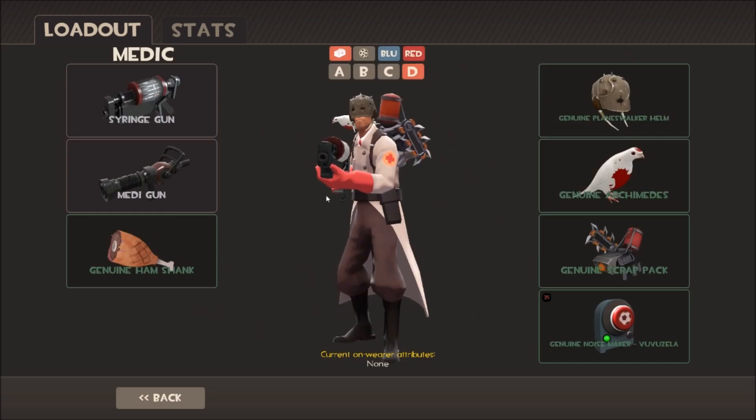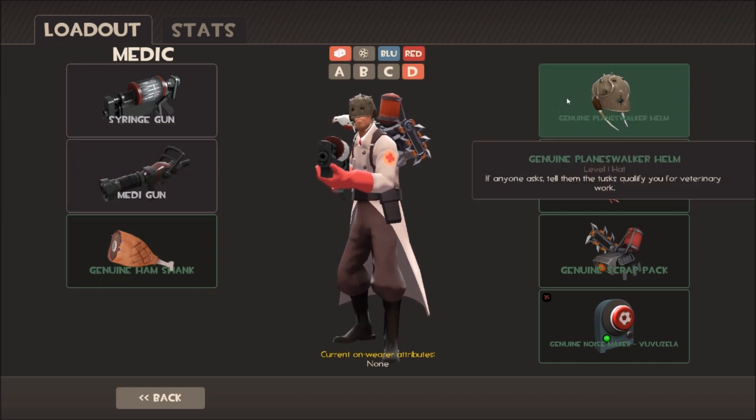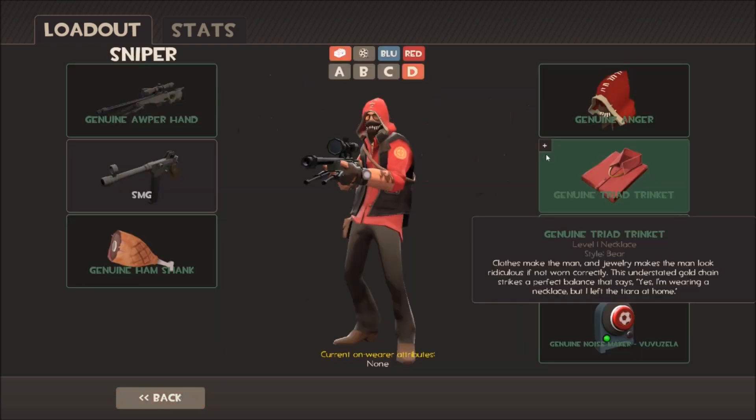Moving on to Medic: Medic is very bare. There is no genuine primary and no genuine secondary for the Medic. For melee, just like Demoman, there is no specific genuine melee — we have to use the all-class Ham Shank. When it comes to weapons, the Medic has no genuine items designed specifically for him. There was something about genuine Vita-Saws tied to BioShock, but legal issues prevented that from happening. Cosmetics include the Planeswalker Helm, Archimedes, and the genuine Scrap Pack.